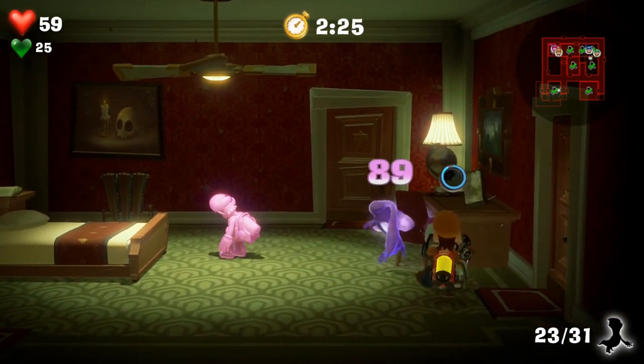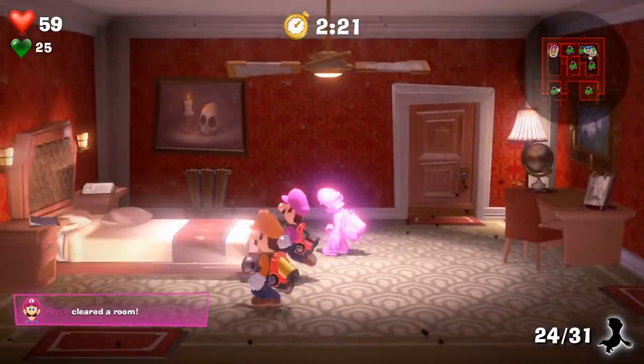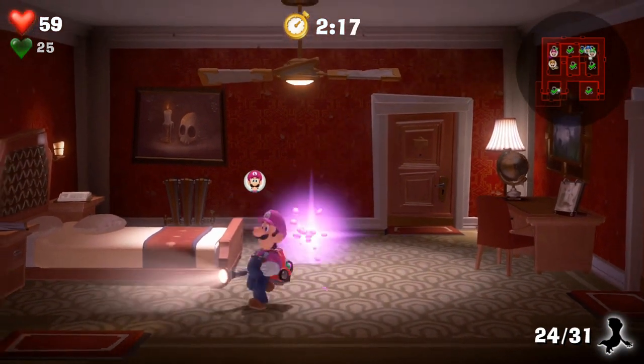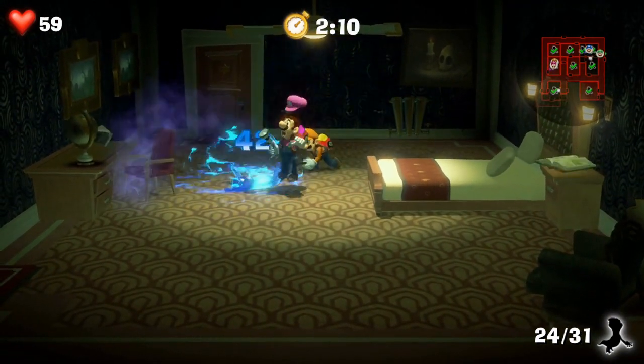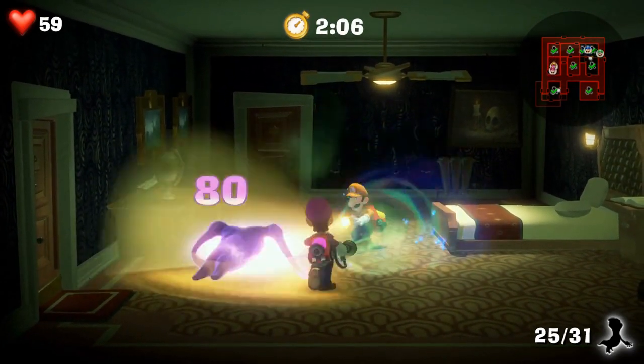Here we go — we can double slam. Nice work. These rehearsals really paid off — much better than we were earlier. It helps to have an expert on the team. You revealed a hidden thing! You can use the dark light to find ghosts as well if they tend to be invisible.